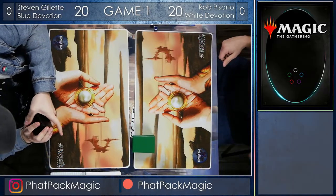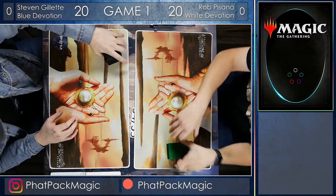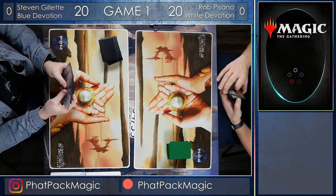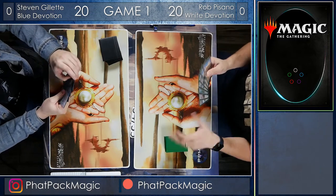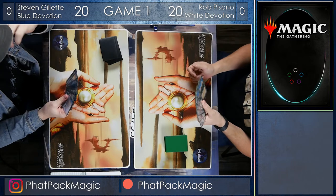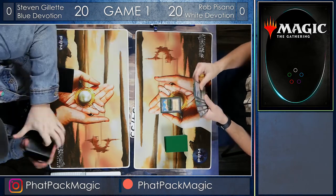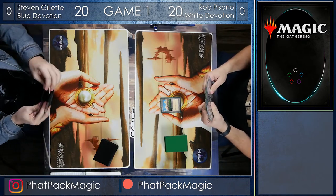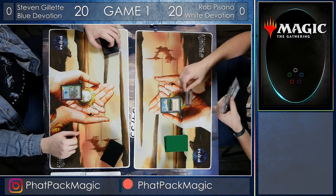Hello everyone and welcome back to Fab Pack Magic. We're here in the final round of the Dark Side FNM Pioneer event. On the right we've got Rob Pisano, who's played his way to the top, and he's facing off against Steven Gillette — the best a man can get — and he's playing mono blue devotion, fully foiled out. I mean this deck is just beautiful. Take a look at those lands — all the same art, and all incredibly gorgeous.